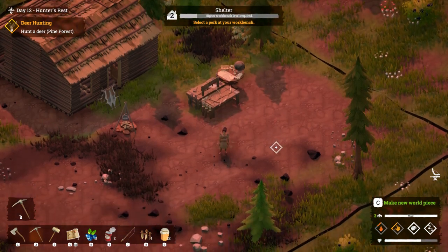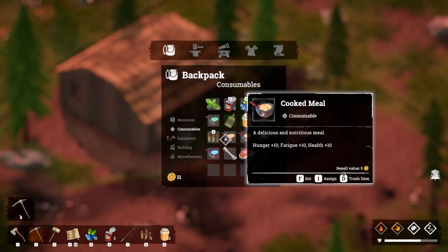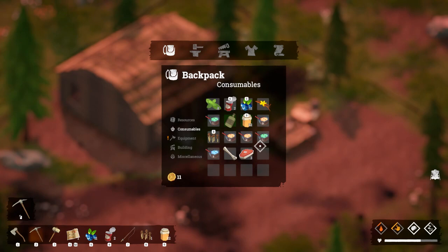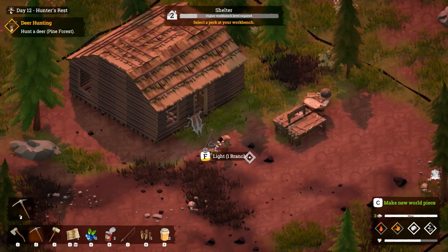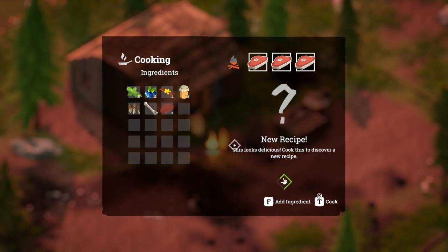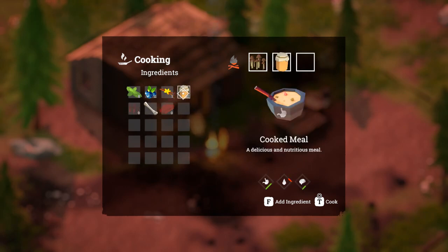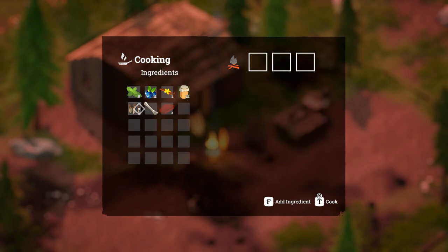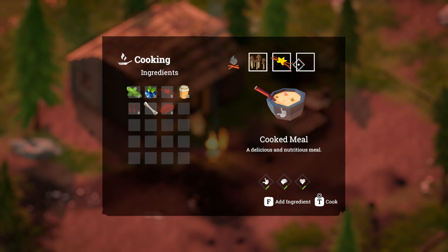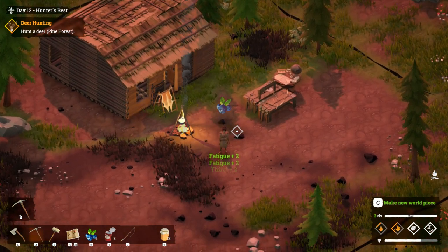Oh my gosh this is cool! Let's wait for the next day and then go out and use our bow. We don't have any water - let's see if we can cook our meat because I assume it's going to go bad if we don't. A new recipe, let's cook that. A meat skewer, nice! It doesn't seem to like not using honey. Let's use the mint instead. Beautiful!